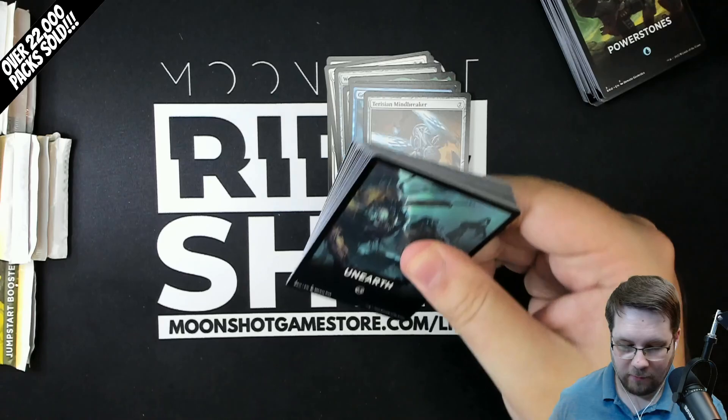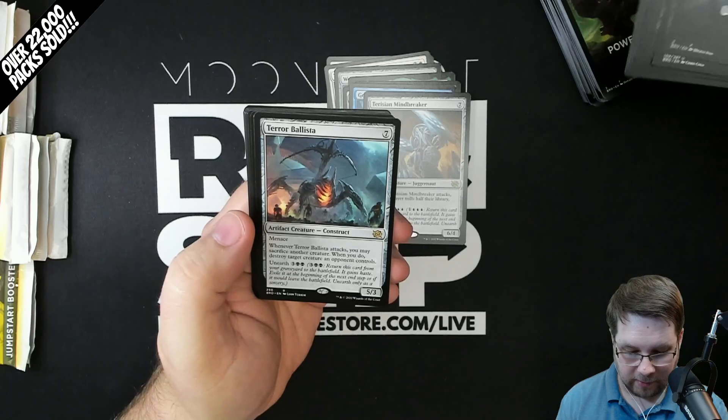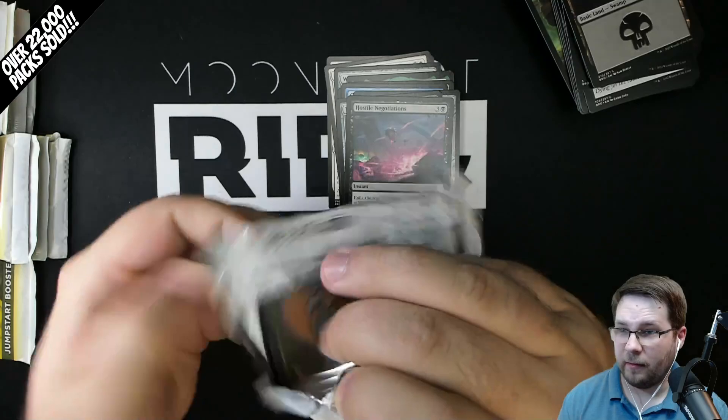But you saw it first here, so you know whether you would like the Jumpstart product or not. This did replace Theme Boosters, so it's not too high of a standard to beat. Terror Ballista rare, Hostile Negotiations rare. I really think they could have put a Mech Land in here at the least. But it is what it is.